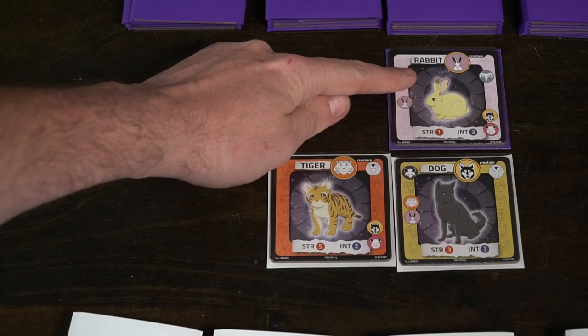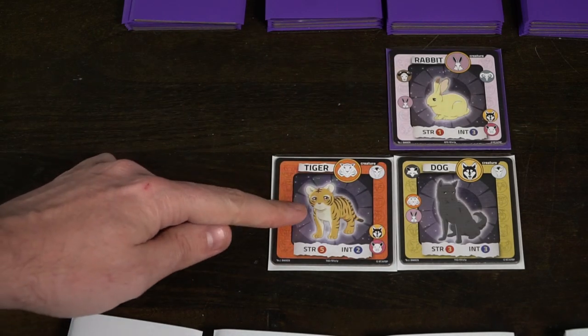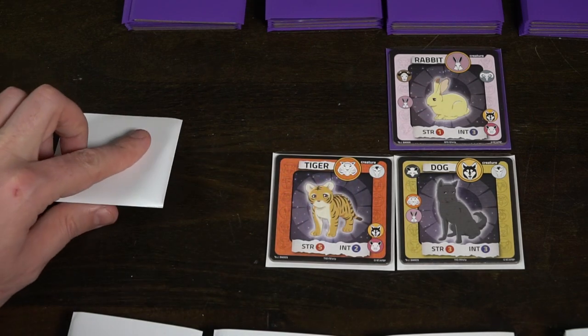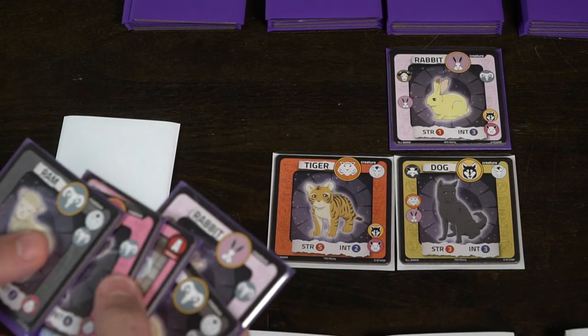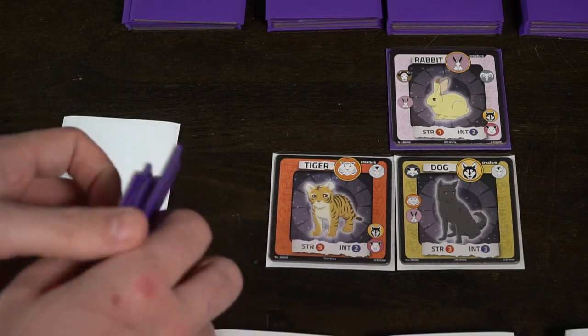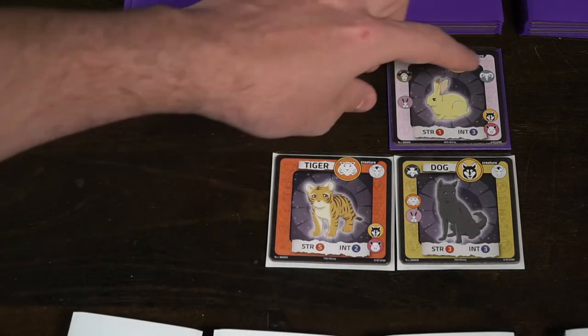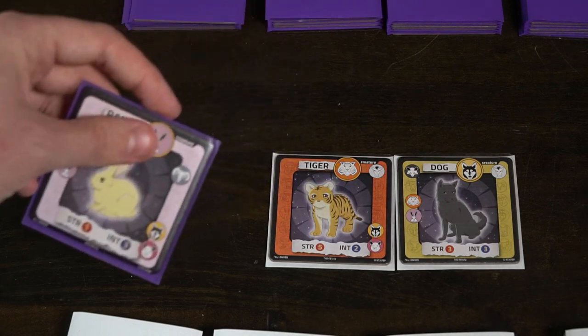The last thing you can choose to do is attack. If you have a creature and that creature is neighboring an opponent's creature, you can choose to battle. You're going to select your creature and your opponent's defender. Then each player selects any neighboring allies of those creatures and adds their strength to the attacker's or defender's strength and intellect. The only way you want to battle is if your strength is higher than your opponent's strength and your intellect is higher than your opponent's intellect.